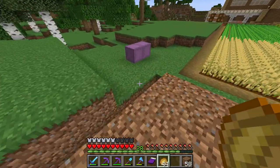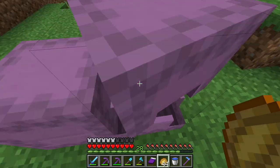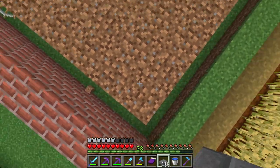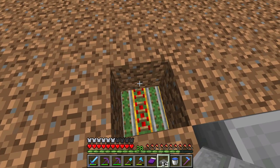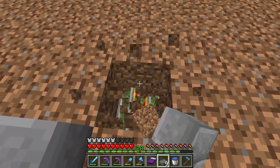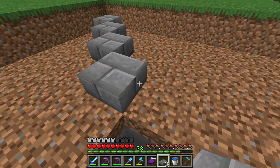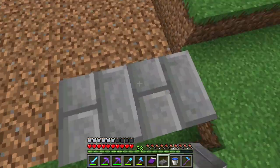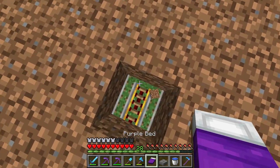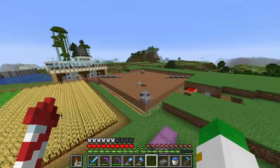Now we have all the dirt down. Next step is to prepare this dirt for planting. Get out your hoe, water buckets, and four stone brick slabs. Go to one edge, count in four — one, two, three, four — and on the fifth block put in a slab facing this way. Do the same on the other edges. These will be waterlogged slabs so we can have water without messing up the rails.